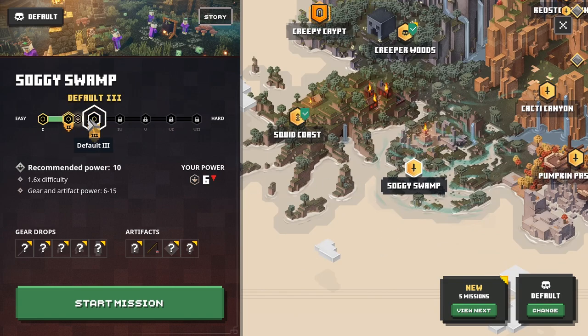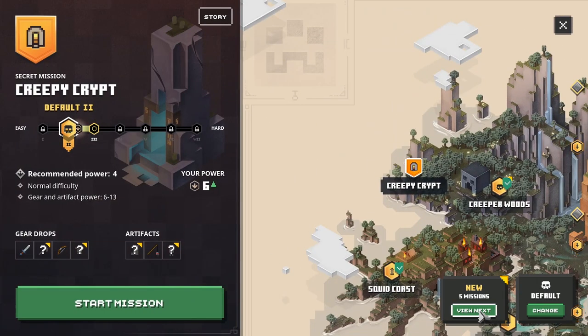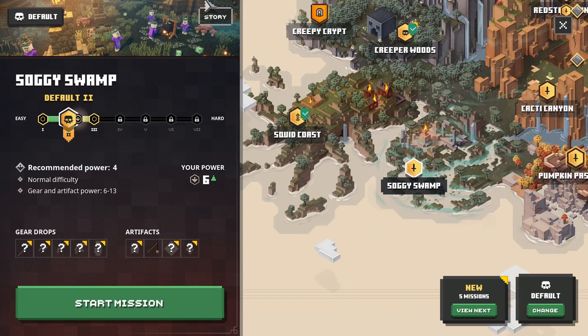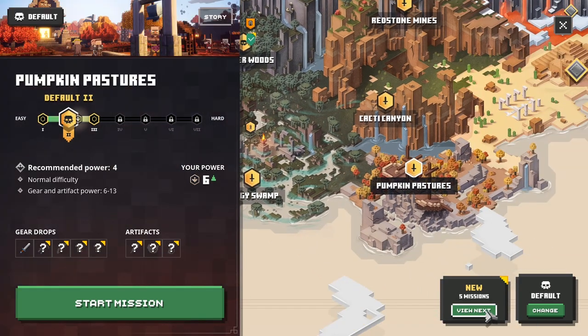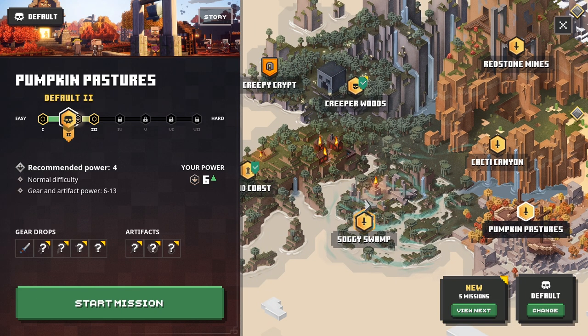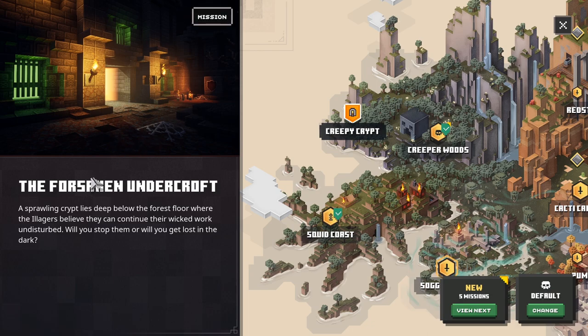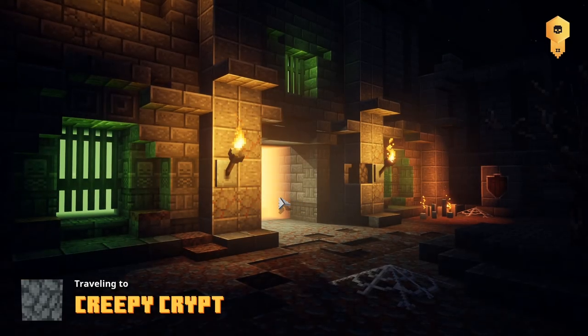Select difficulty - default to recommended power. Normal difficulty, your power is six. We could put it up or down - I think we'll keep it there. Gear drops unknown, let's just get right into it. We have five new missions. I think we're gonna go to the Creeper Crypt. The forsaken undercroft - a brownling crypt lies deep below the forest floor where they believe they can continue their work undisturbed. Will you stop them, or will you get lost in the dark? Let's just try it and see what happens.